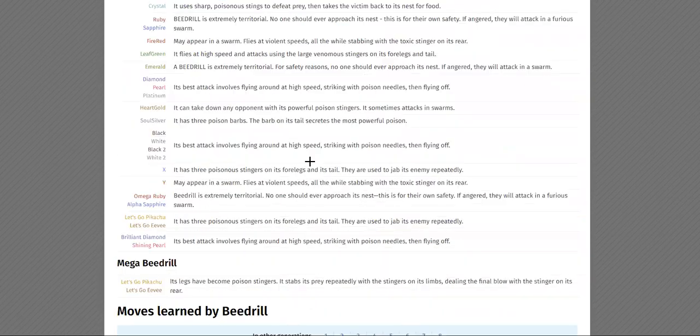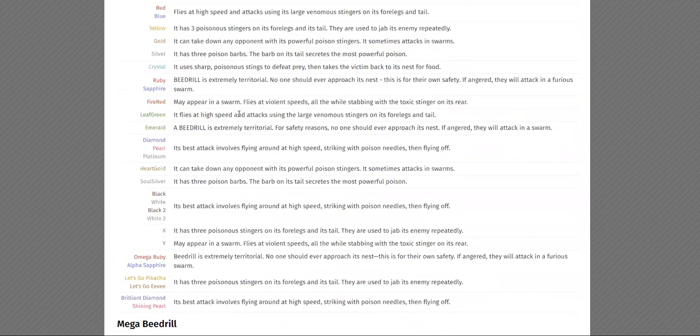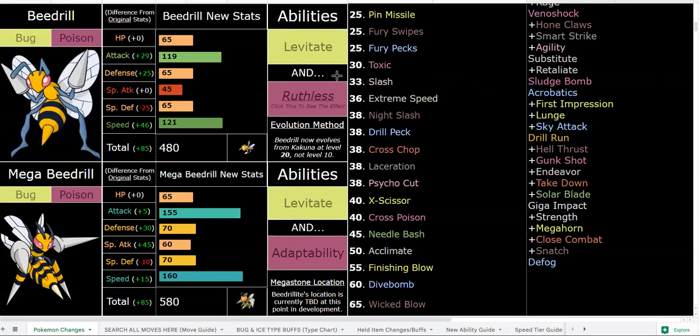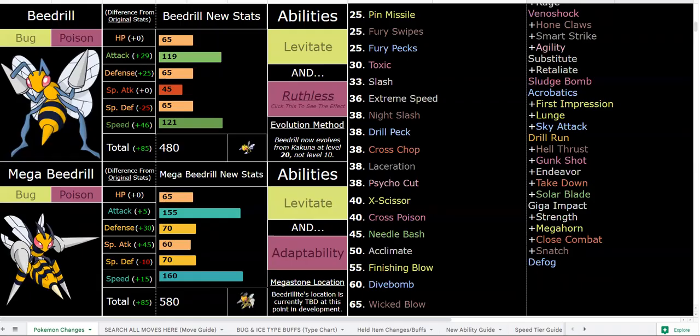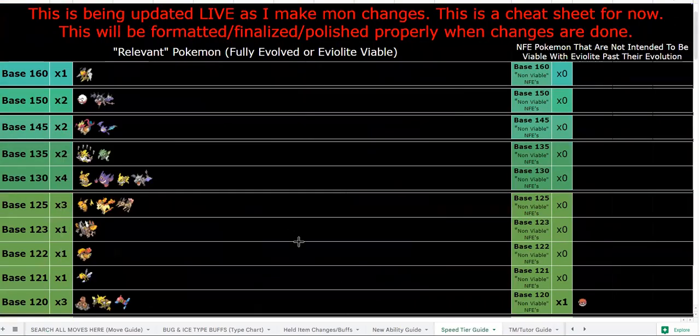Beedrill and mega Beedrill — base Beedrill is much quicker and much stronger. The Pokedex says it flies at high speed, so it is fast. If you go to the speed tier guide you can see where Beedrill and mega Beedrill stack up. As of right now, mega Beedrill is the fastest Pokemon in the hack — Deoxys Speed, Ninjask, base Rotom, and maybe a few more will be faster.